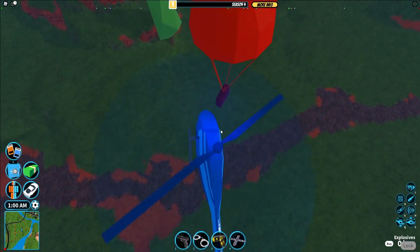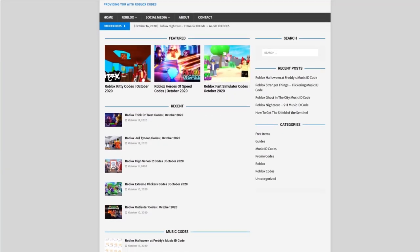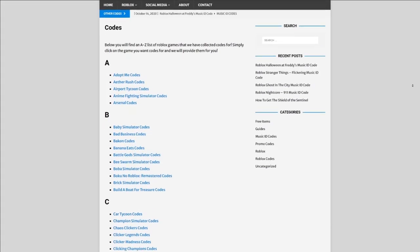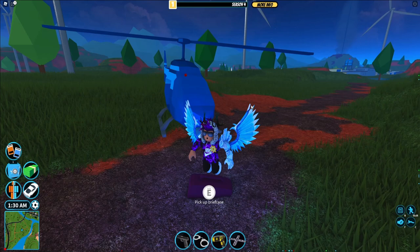Before I get into that, I need to tell you about rblxcodes.com, which is my Roblox code website where you can find game codes, music codes, and guides. There is tons of stuff in there — overall records for over 300 Roblox games. So if you need a code for a game, it will be there.